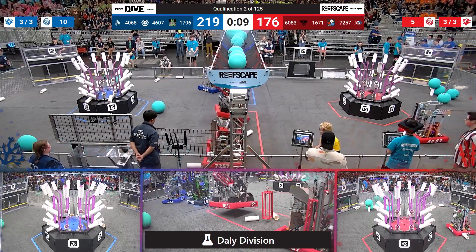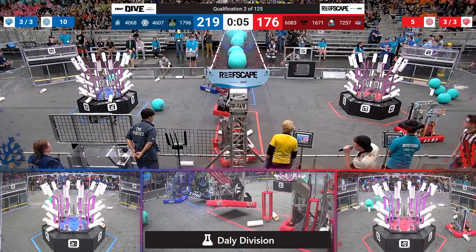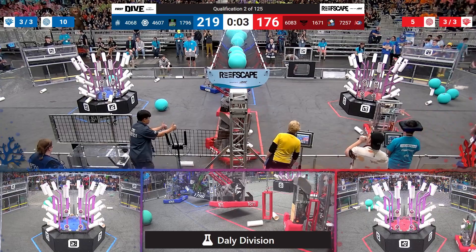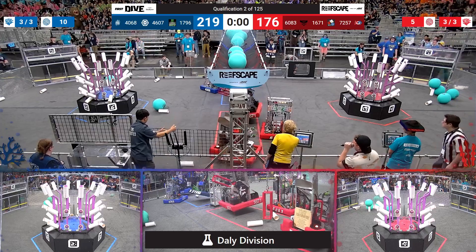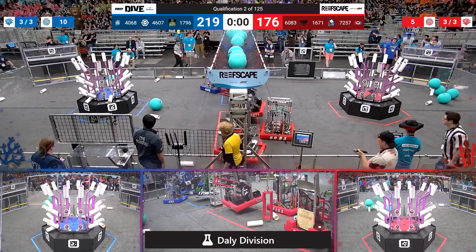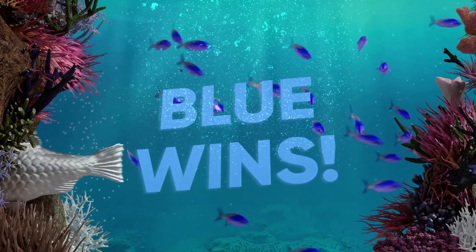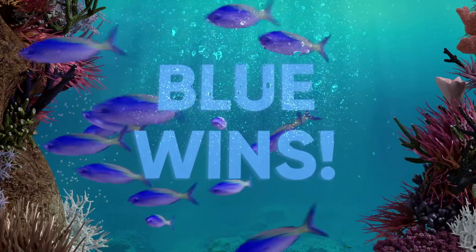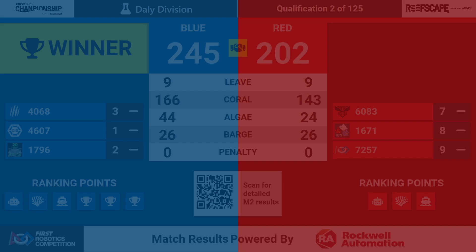We're moving on to climbs. Bird Brains off the ground. 4607, 1768 doing the same. Can 7257 get up? Yes, they can. That's 2 up for Blue, 2 up for Red, coming into park as time expires. Blue wins.